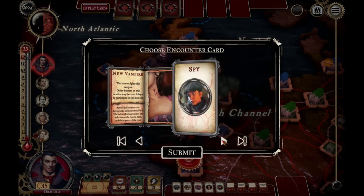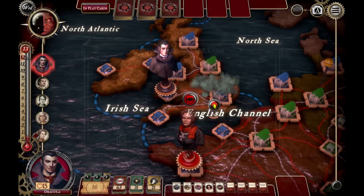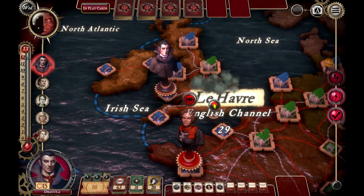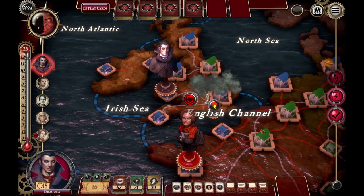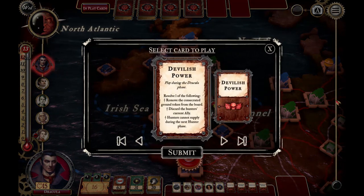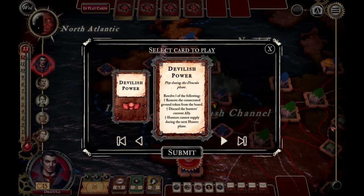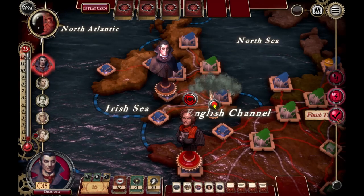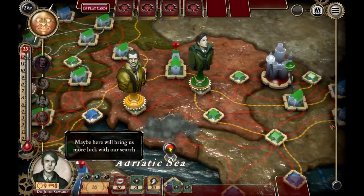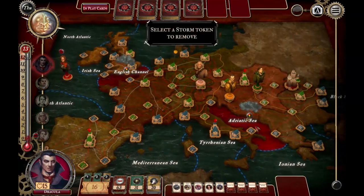I've got to place a couple of storms and my only real threat is Mina Harker. Against the AI, the bluffing element isn't really going to come into this. Against another player I might put the storm somewhere far away so they'd think I'm trying to prevent them from getting close, but against the AI it's probably better to physically impede them so they don't come over to the island just yet.